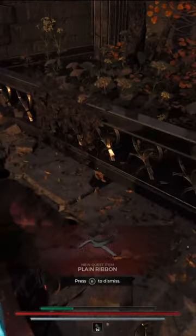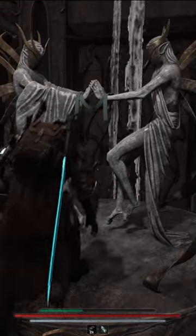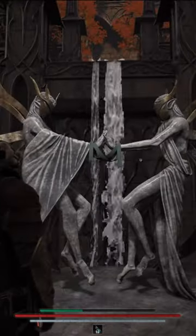You're running around the Somme and you end up finding this ribbon, and you're going, what do I do with it? Well, eventually you'll come across a statue with two fey embracing. If you go up to interact with it, you'll hang the ribbon onto the statue.